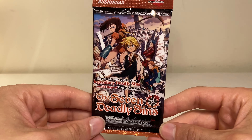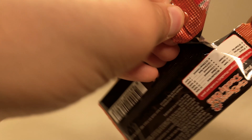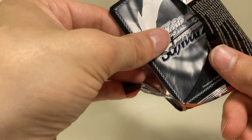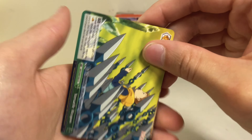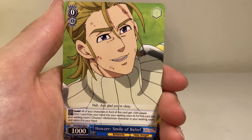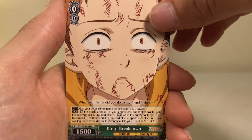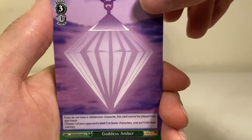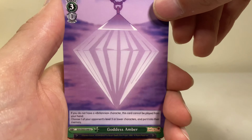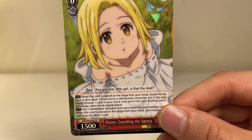Fingers crossed we get something good! Does anyone know if there are guaranteed pulls per box in this game? Like how Pokémon works differently with different sets — some guaranteed hollows in every pack and others not. We're gonna get a Goddess Amber, and on the end our last card of the video — Elizabeth Guarding the Spring.